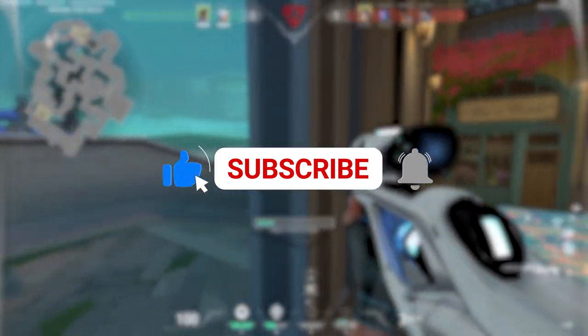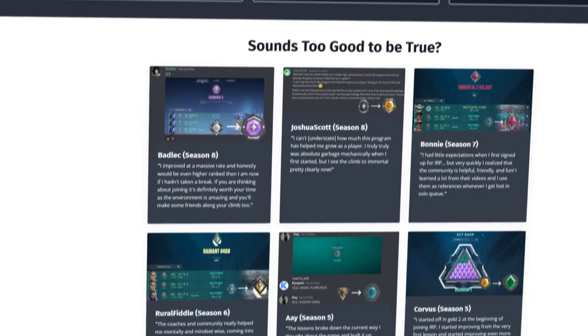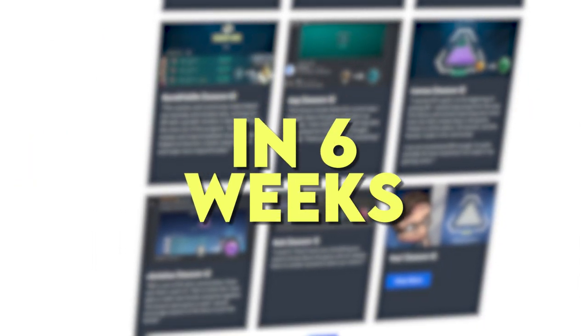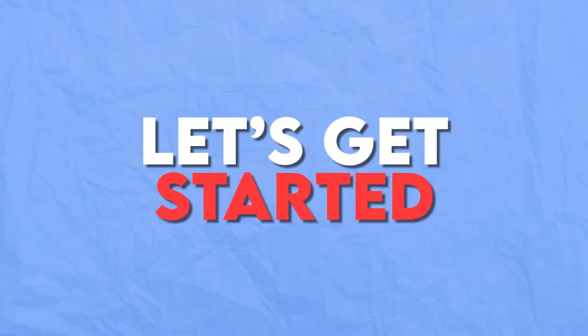Make sure to subscribe if you want to see more content like this. If you're also interested in getting coached by me and a team of Radiant coaches to rank up five divisions in six weeks guaranteed, message me the word 'climb' inside my Discord server and I'll personally reach out to you. Now, without further ado, let's get started.